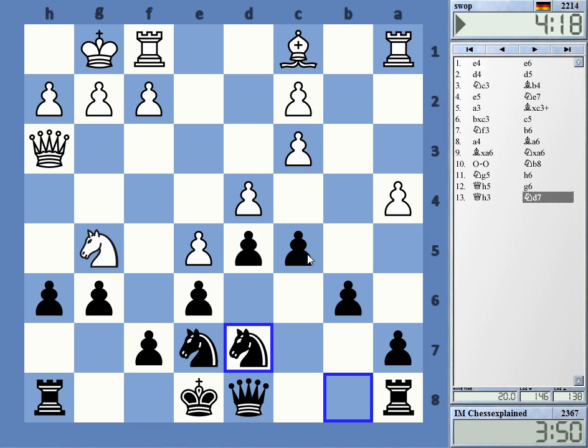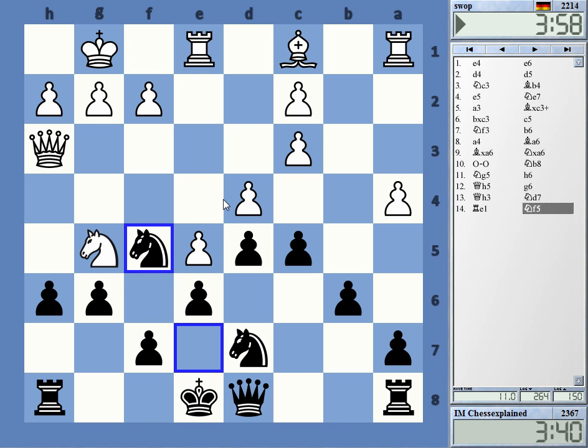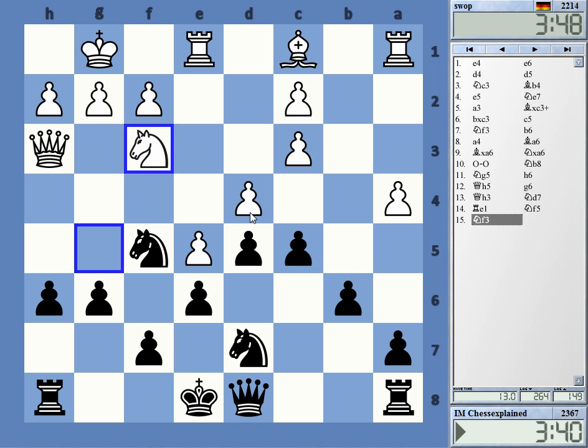I don't really know how this is played. King f8, king g7 — this is totally off probably. The dark squares, as usual, are the problem in the winner. Rook e1. This is a move attacking g4. I don't really know. He's just going back, so g4 — is this coming? Maybe it is.